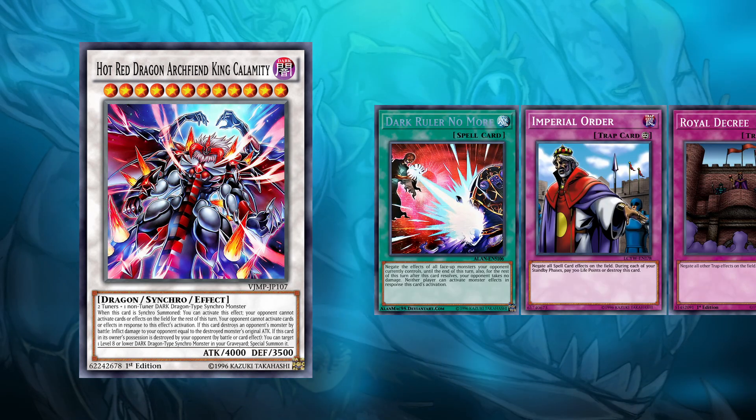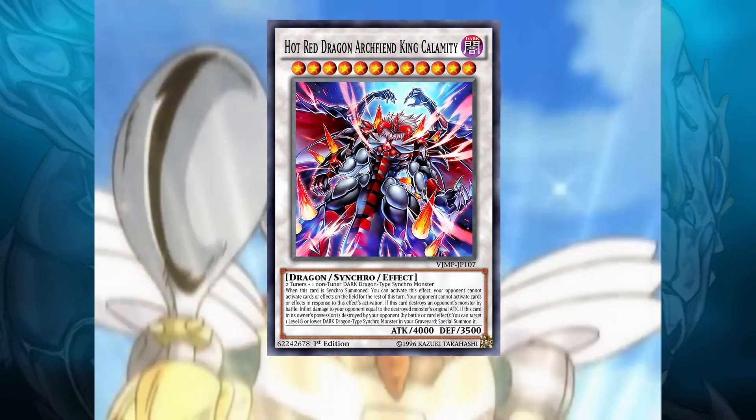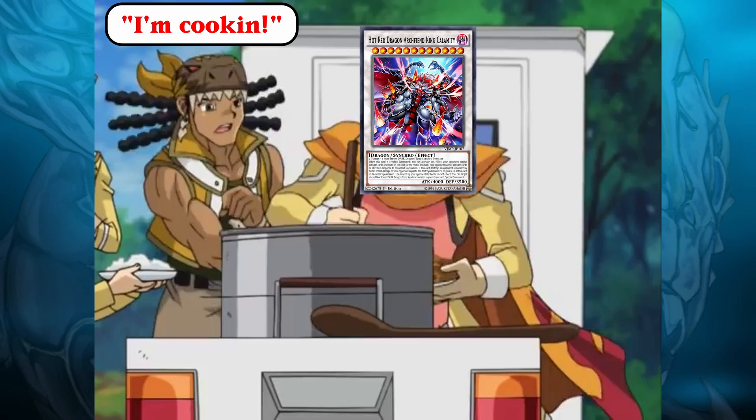It's as if someone thought it was a good idea to add Dark Will and Amor, Imperial Order, and Royal Decree to the same recipe, and then it grew legs and crawled out of the cauldron to tell the opponent 'we're going to skip your turn and there's nothing you can do about it.'